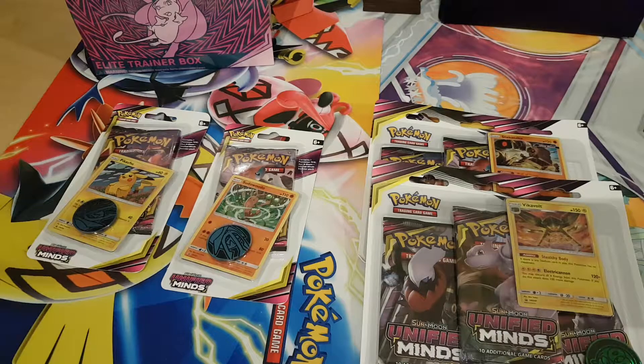Hello and welcome back to the channel. Today we are going to open some new Unified Mind products. We have triple blisters, single blisters, and an Elite Trainer Box. We're going to start with the blisters.